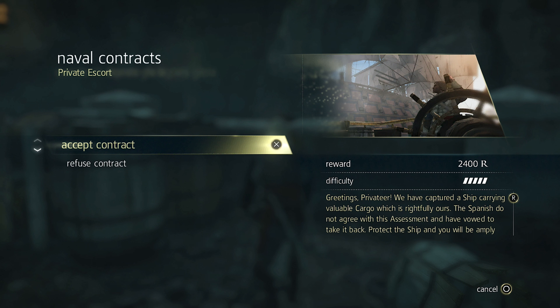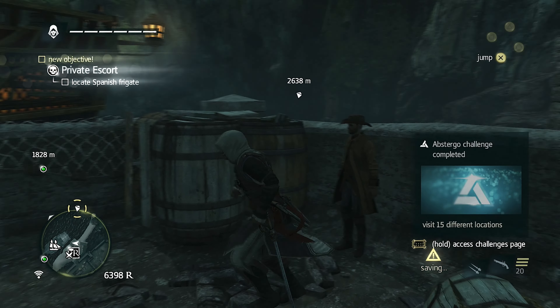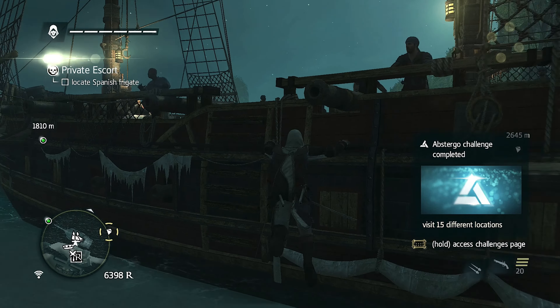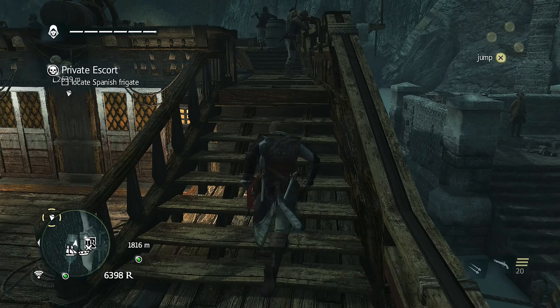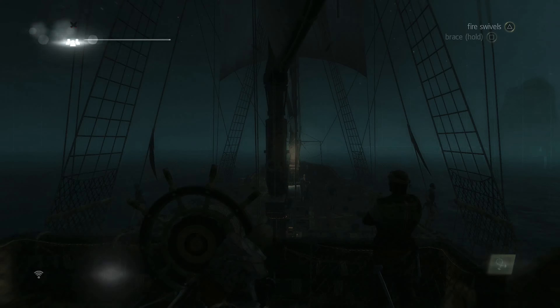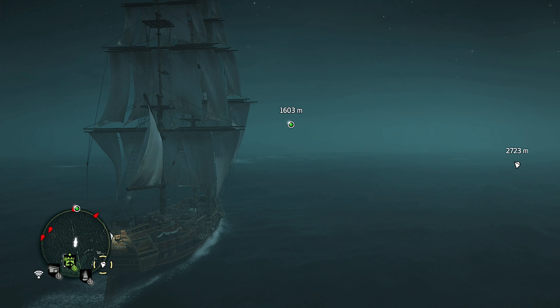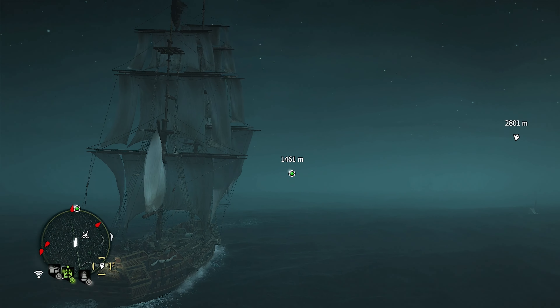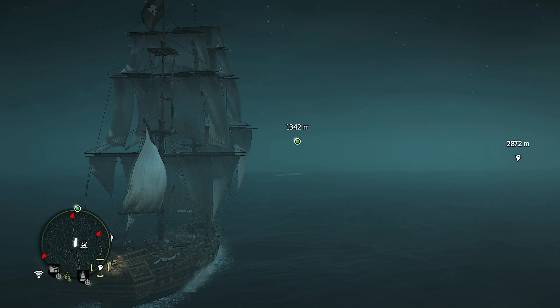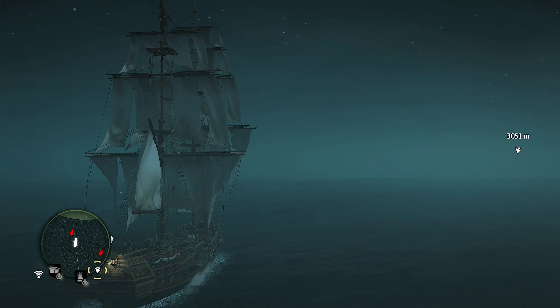What do we got here? Capture a ship carrying cargo which is rightfully ours — the Spanish do not agree with this assessment and have vowed to take it back. Protect the ship and you will be amply rewarded. We have to take the ship back, so we're not sinking it. I am not going all the way over — where is that, actually? Yeah, that's not that far actually. It seems far because of the numbers, but the travel time isn't that bad. I think it's because you're so used to the numbers being close and it taking so long because you were on foot in the other Assassin's Creeds.